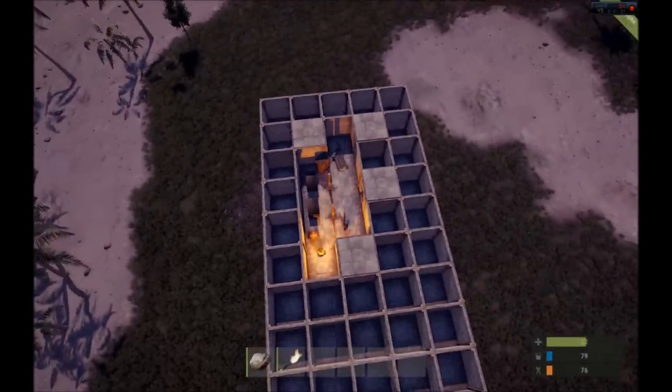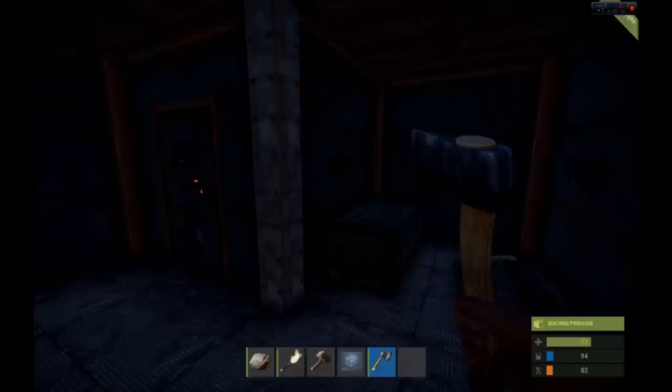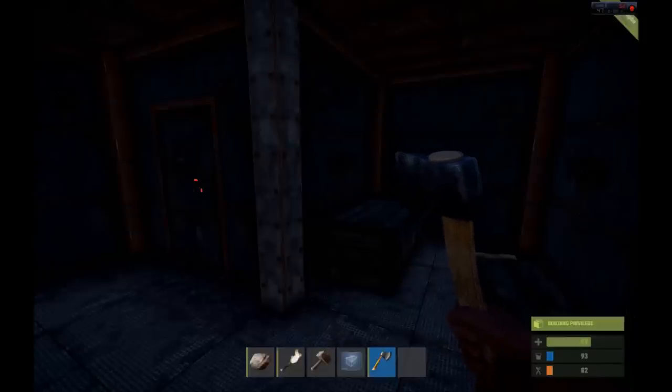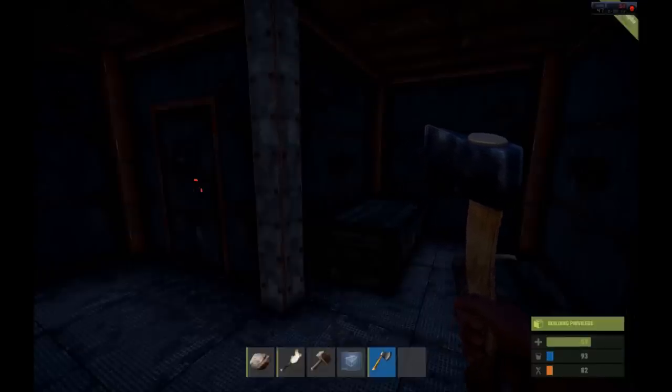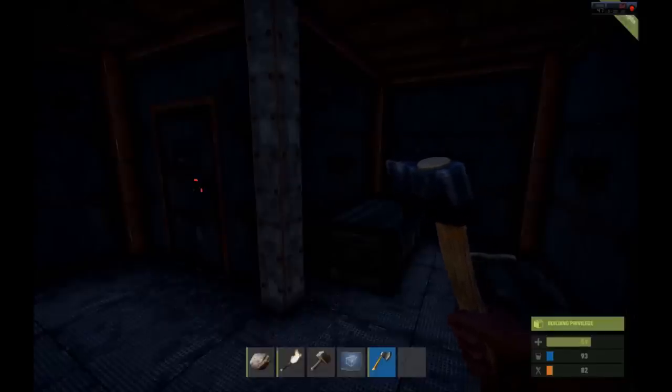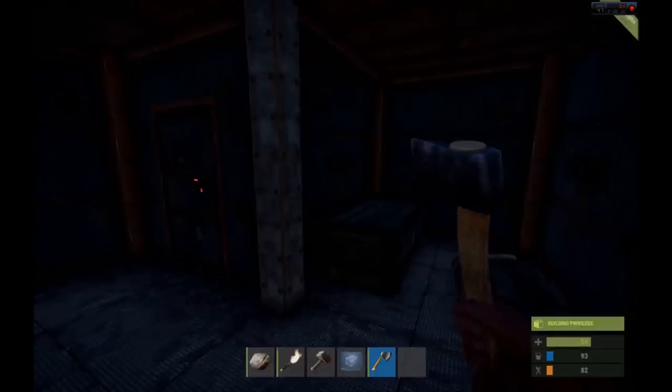Let's move on to another building tip — the elevator building method. Some of you are probably very familiar with it, but what it essentially is, is doing away with stairs, at least on the first floor of your base, and instead building an item you construct every time you want to get to the next floor. It may sound like a hassle, but it really isn't. You can utilize the first building tier — twig material — to do it in a really effective way.